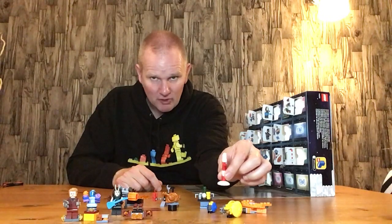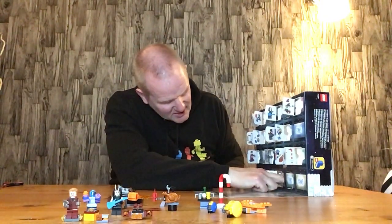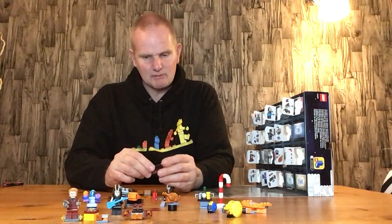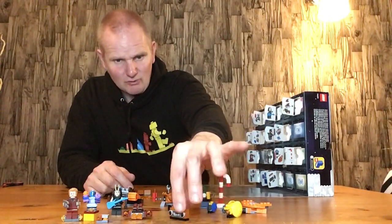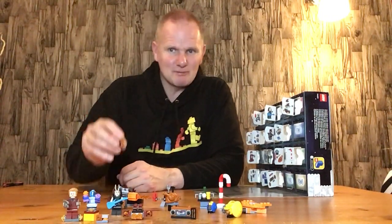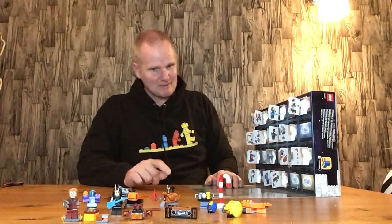Door number fifteen is the candy cane from Kevin Bacon's house that they borrow — quite cool, a nice simple little build. Door number sixteen is the stereo system — a little tape deck with some dials. You could turn it into what was known as a ghetto blaster or a portable cassette player, though it wasn't really that portable. Those things took eight big batteries and you'd build up your arms carrying one around.